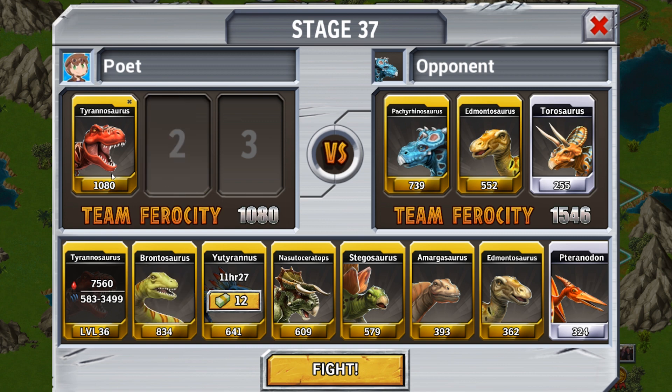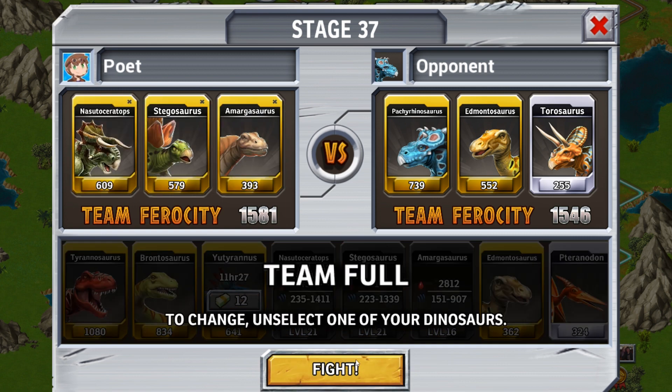That doesn't mean we can't win with something as simple as a single T-Rex. It's about even. Pachyrhinosaurus, Edmontosaurus, and Taurosaurus versus my Nasutoceratops, Stegosaurus, and Amargasaurus. I think we'll do okay, especially if I use the diagram to tell me which one is weak. This one's probably Charge, and this one's Swipe I'm going to guess. The Taurosaurus is also probably Charge.